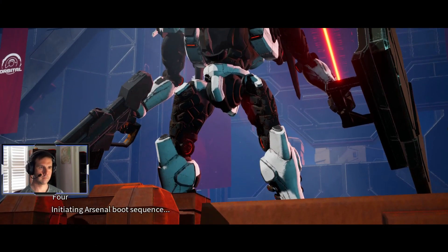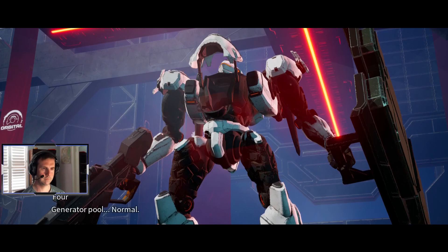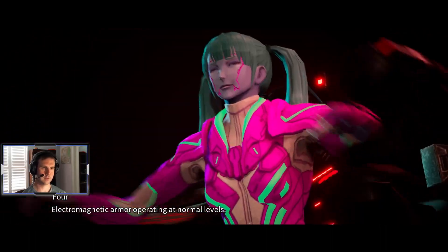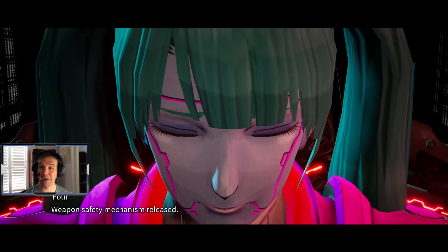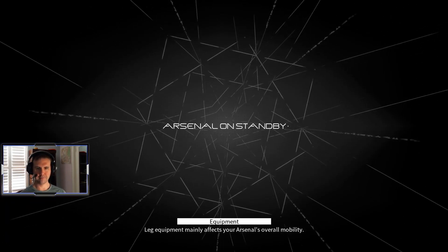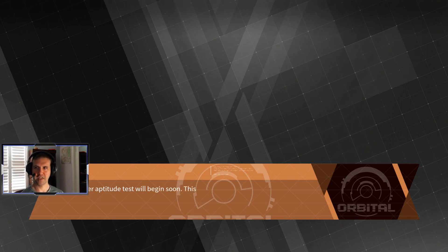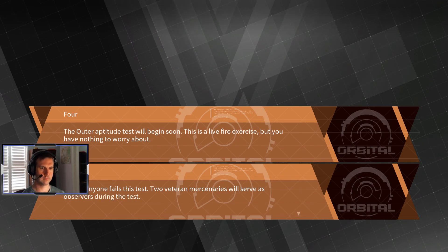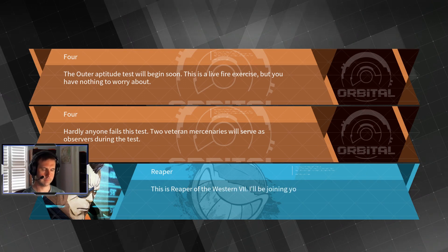Initiating arsenal boot sequence. Data link: normal. Generator pool: normal. Whoa! Energy limiter released. Electromagnetic armor operating at normal levels. She's barely opening her eyes — that's hot. I love it. Commencing launch. That's fucking lit.